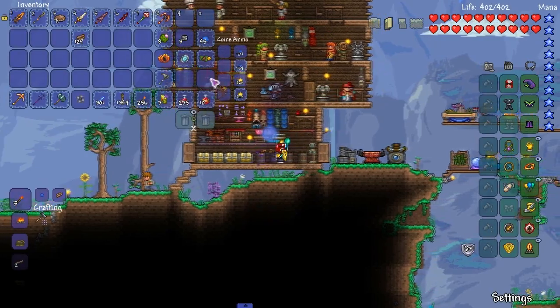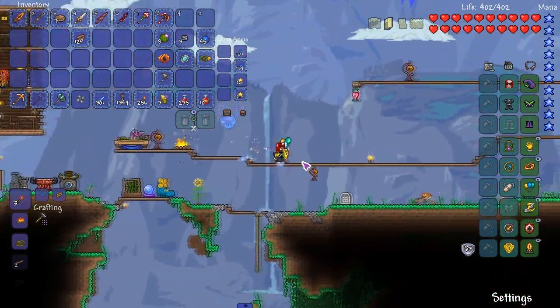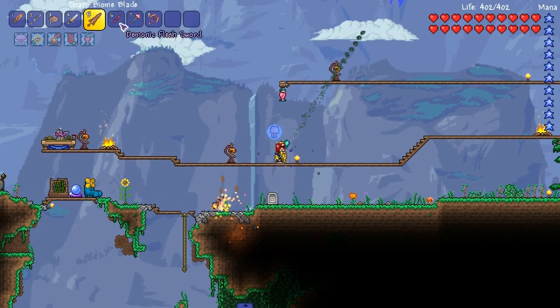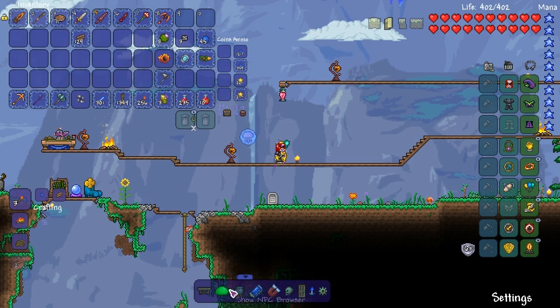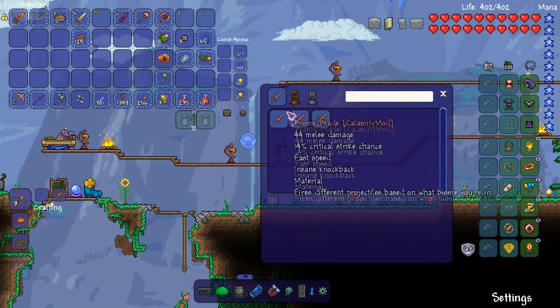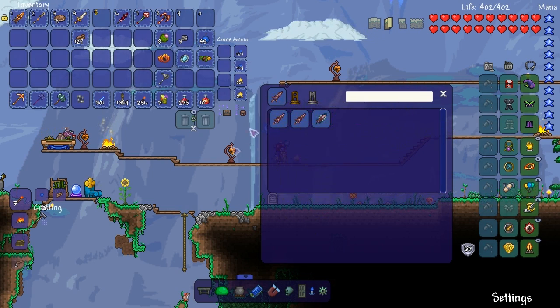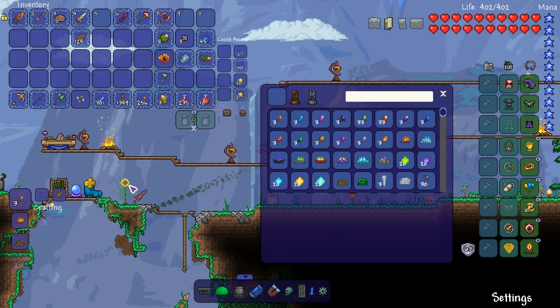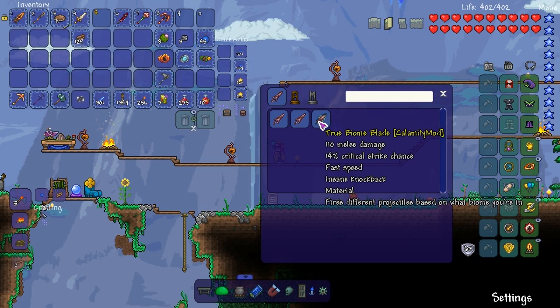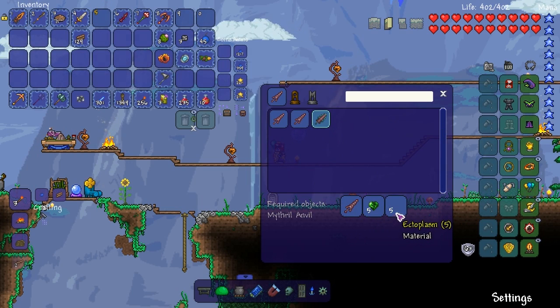We need a ranged melee weapon, that's what I'm trying to get. Because this thing got cut — it's saying get it cut out. I know there's an upgraded version we can get, but this is definitely not gonna cut it. It feels like it's faster than before. The upgraded one is the True Biome Blade — yeah, we're not getting there for a while.